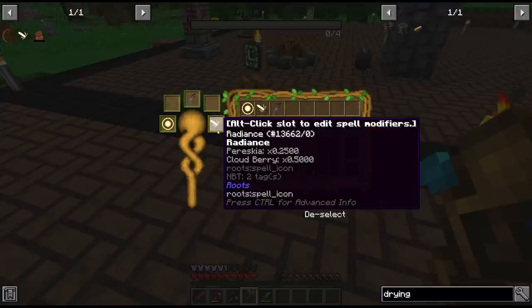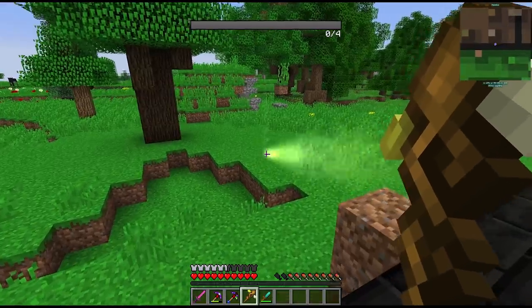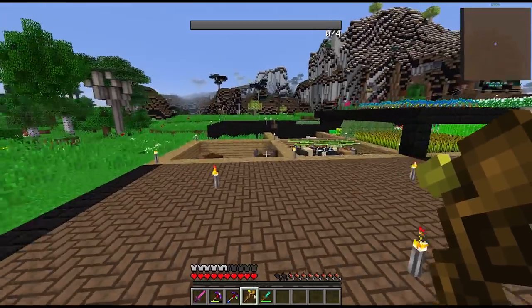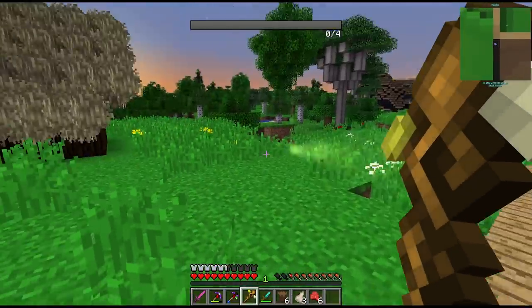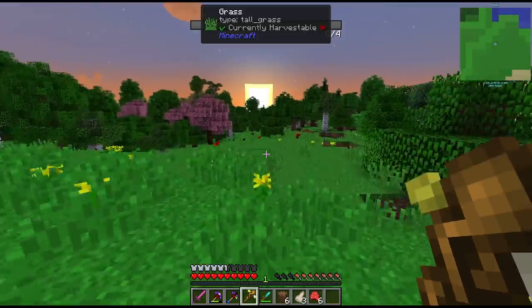Let's select this on hotbar 3 and try this spell out. Oh is it just a hold? The animation looks a little bit underwhelming. Let's see how much damage this thing does. Oh that's actually decent - this is cool, this is awesome. I like it, and it looks like it only consumes fuel when we actually hit something with it.